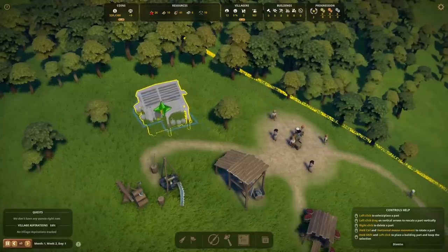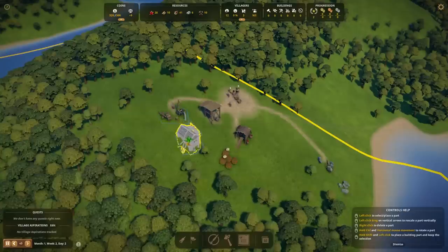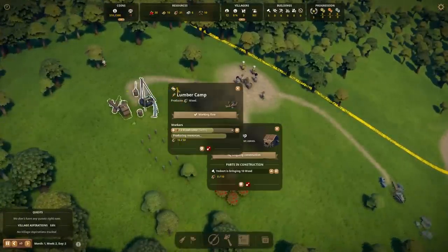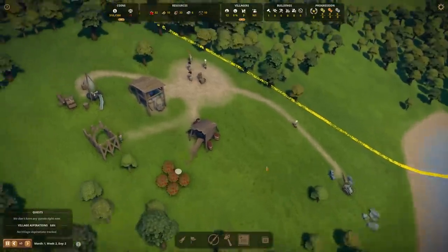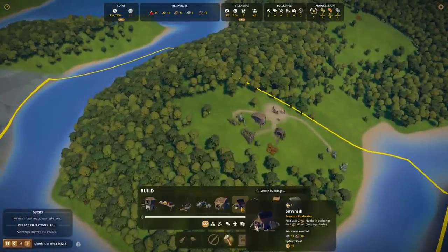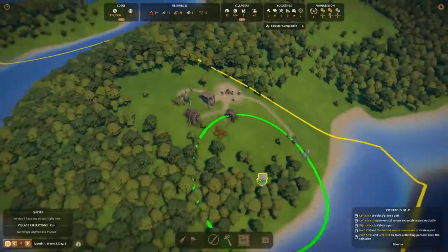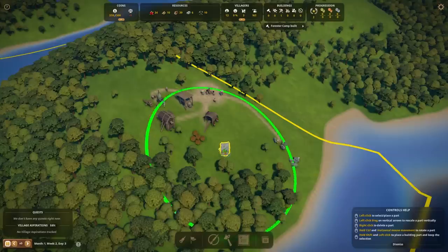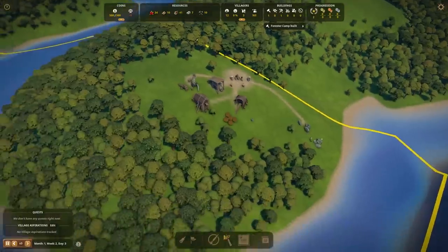Now, which side is the front? That's the entrance. See how the paths are starting to organically develop — to me, that's extremely satisfying. We'll get a forester camp, although each building has a maintenance cost. The forester camp starts to cost money, so we're going to run out. They're going to need to live somewhere, and we're going to need a well as well. We'll put that near the village center because we want to keep things close together. We will get long trains that make things inefficient as we go.